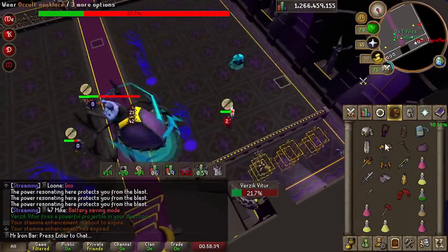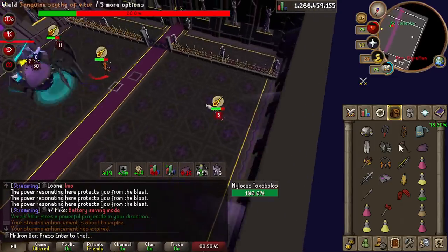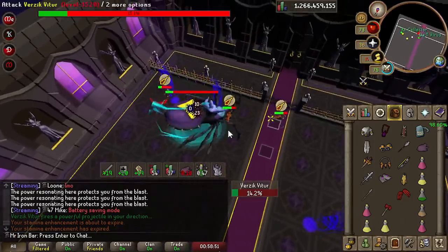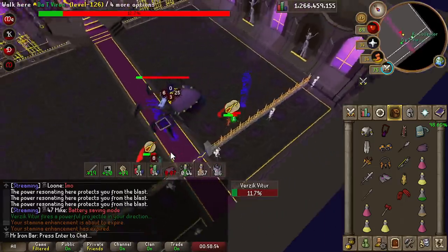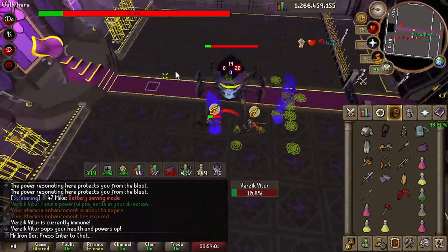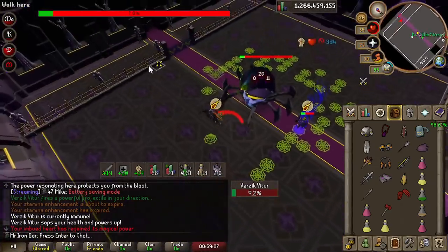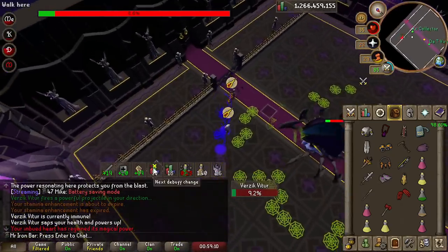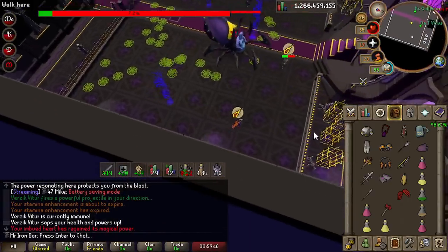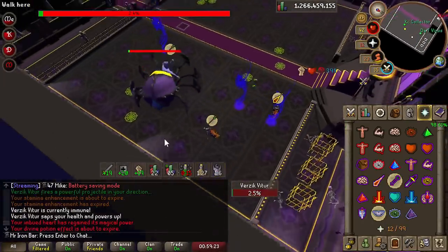I also did some Theater of Blood recently. After collecting some more slots at Chambers, I decided to try my luck at TOB since everything was done pre-log. There were two items left — the Sang Staff and the Justiciar body. I thought it would take hundreds of TOBs, but it was a lot quicker than I anticipated. I was mostly helping friends who finally got to the top stage, showed them the way, and the karma definitely came through.